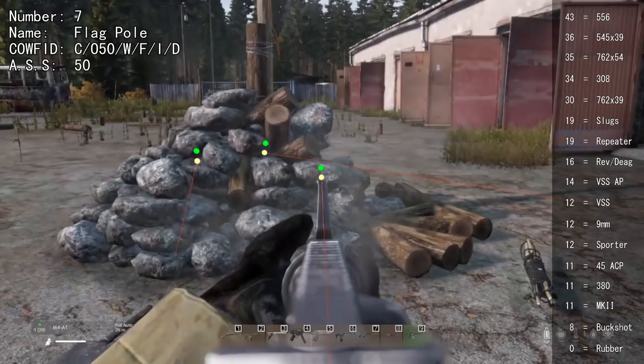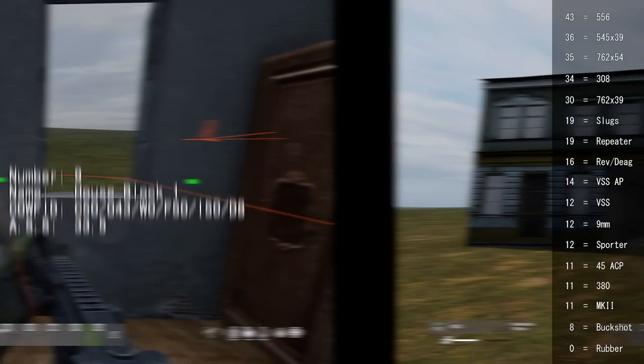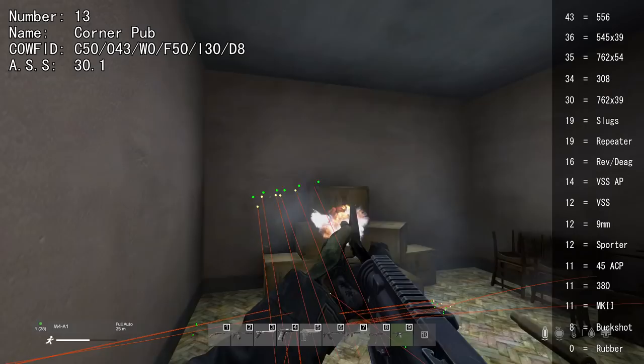The base of the flagpole cannot be shot through but the wooden part can be. Generators and their lights can be shot through with 11 or higher. You cannot shoot through the staircase wall in some buildings. The upstairs northern wall can be shot through with 43 or higher. Most house blocks are difficult to shoot through apart from the doors and the windows.